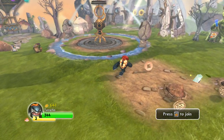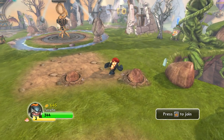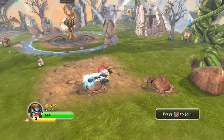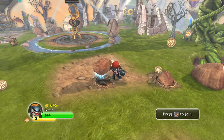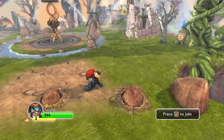I wanted to make this video showing you guys how the magic items that come with the game work: the Healing Potion, the Ghost Swords, the Hourglass, and the Treasure Chest.